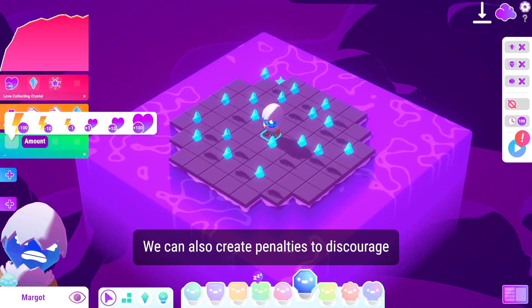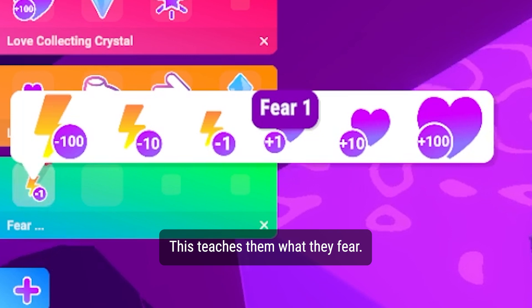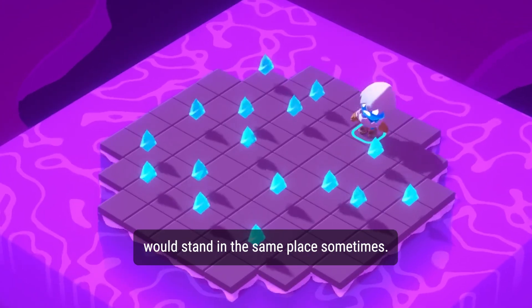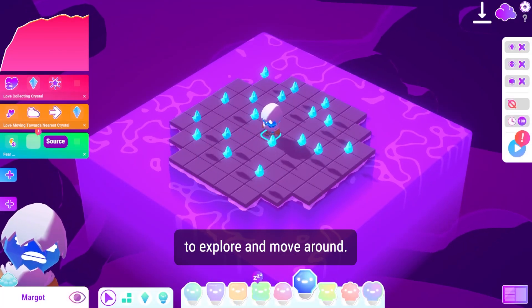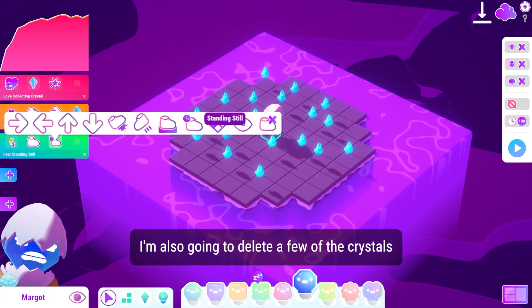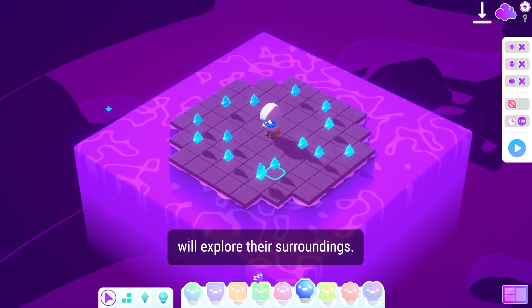We can also create penalties to discourage the AI robots from doing certain actions — this teaches them what they fear. In our last training, I noticed Margo would stand in the same place sometimes. So to make it so she'll continue to explore and move around, I'm going to add one fear for standing still. I'm also going to delete a few of the crystals and change their placements so the robot will explore their surroundings.